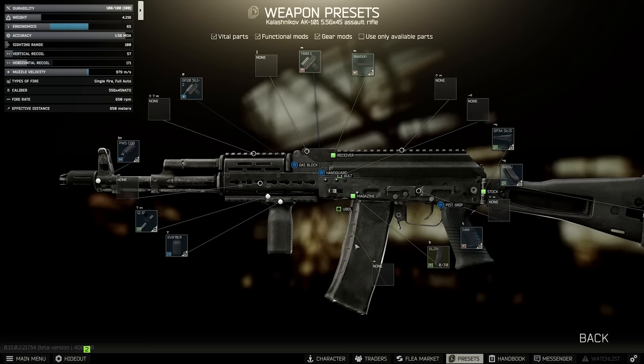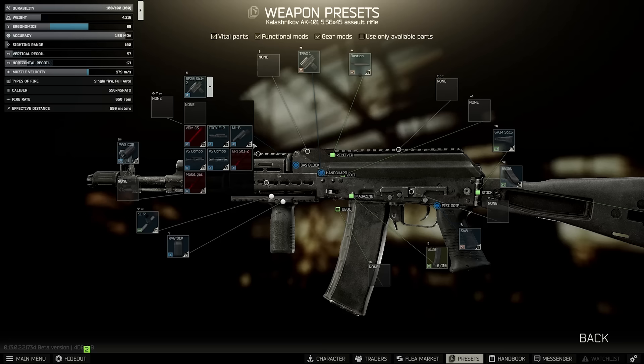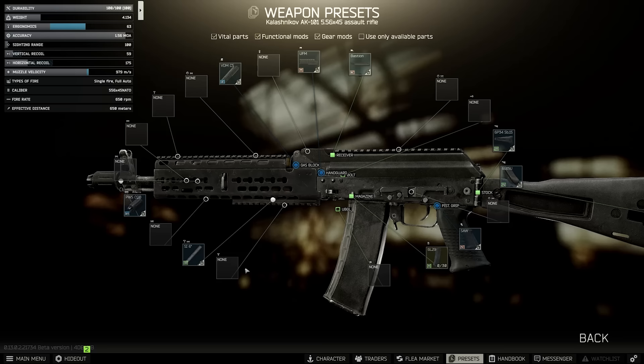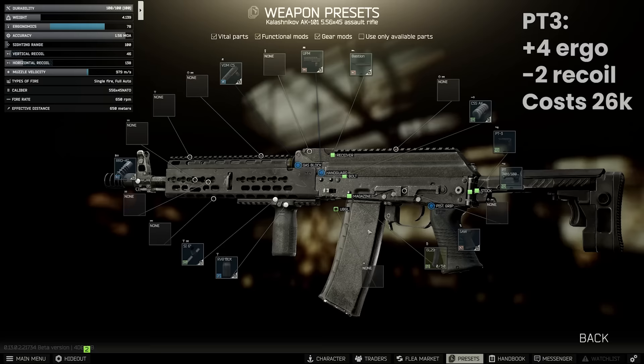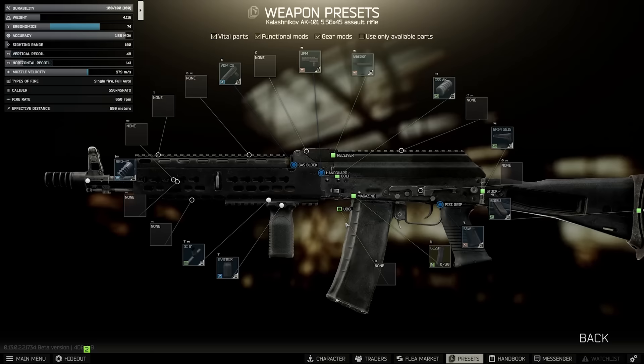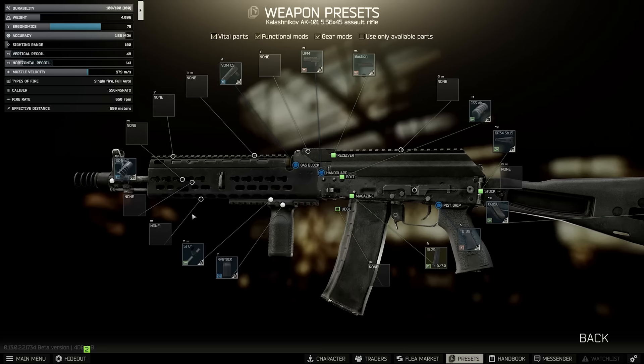Finally, for a power min-max build, we need to use the Mechanic 3 only gas tube, the VDM. This lets you mount the Krebs handguard, which has 3% recoil and 11 ergo, and we'll combine this with an RVG foregrip and the CSS charging handle. Unsuppressed, this gets to 75 ergonomics and 48 recoil. The question is, is it ever worth changing the stock on these guns? The PT-3 adds 4 ergonomics and removes 2 recoil, but it costs 26k — normally I just stick to the butt pad version. On high-end suppressors, the Seika is the best, and would change our build to 53 ergo and 42 recoil.